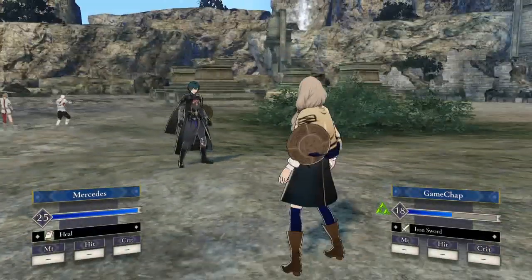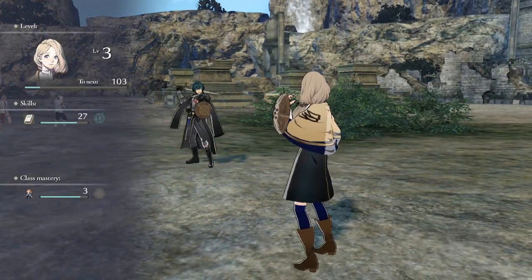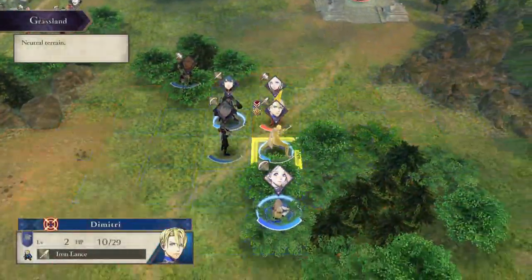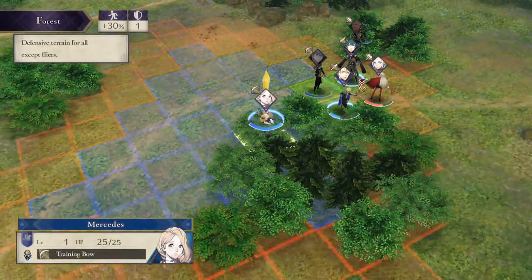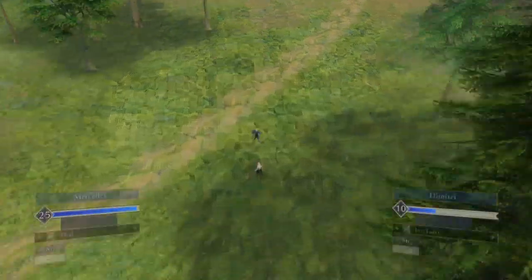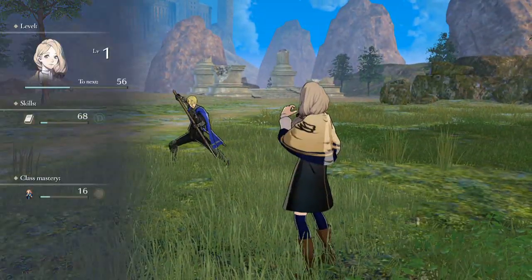Because healers are often weaker units, putting them at the back where they can't be used is a mistake. If and when your healer learns Physic, this will allow them to heal at a longer range, but you still need to be mindful of positioning. Your healer may also learn new skills like Fortify, which can heal all your units in a wide range, and Rescue, which can teleport distant allies to safety nearby.